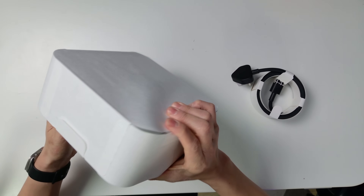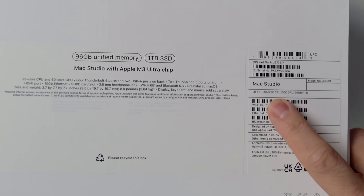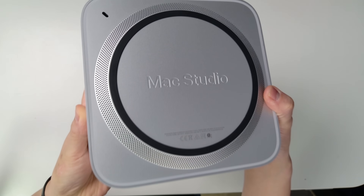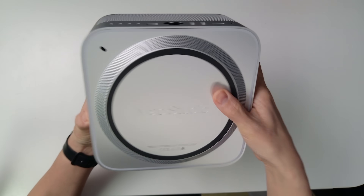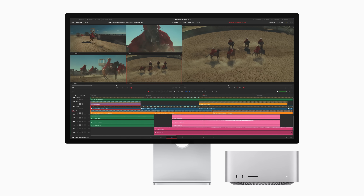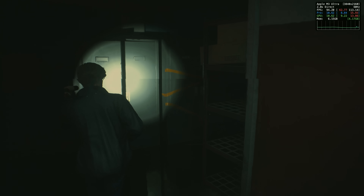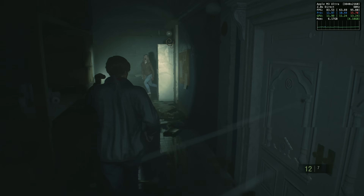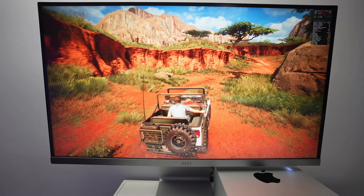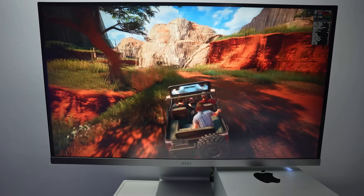The Mac Studio we're testing today has 28 CPU cores, 60 GPU cores, a 32-core neural engine, 96 gigabytes of unified memory, and 1 terabyte of SSD space. This thing is an absolute beast, obviously designed for high-end workloads and not really made for gaming. However, you might be pleasantly surprised at how well natively optimized Mac games can take advantage of all this power, and how even Windows games running through multiple translation layers can be brute-forced into working pretty well on this very high-end hardware.